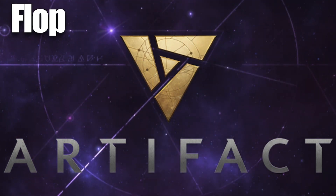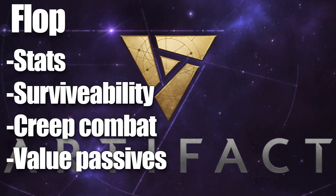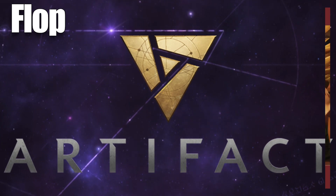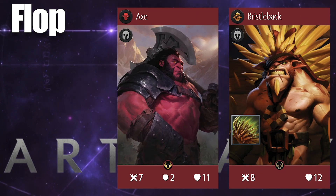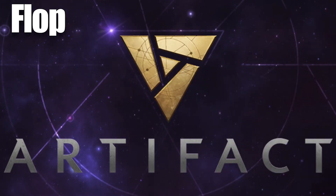Let's start by talking about flop heroes. For these guys, you're prioritizing raw stats, survivability, and their ability to participate and affect combat. Axe and Bristleback are the most obvious examples. These guys hit hard, they rarely die, and they're great to establish early.